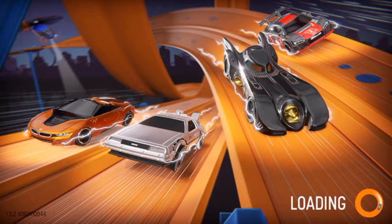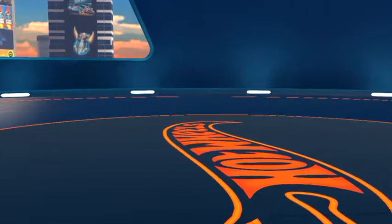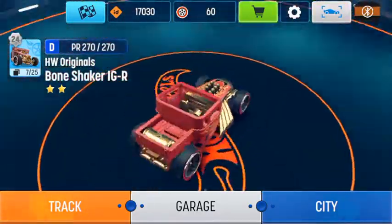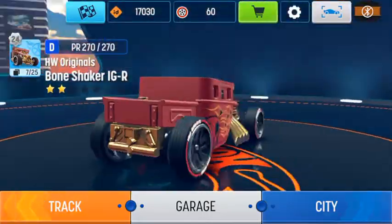I got this car called the Bone Crusher. It's very nice looking — it even has flames on the side. I have 17,030 ID coins, and then I have 60 of those weird looking tire things. Now let's go into the city and start a race.